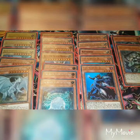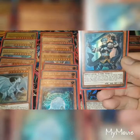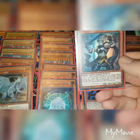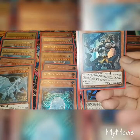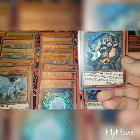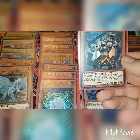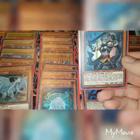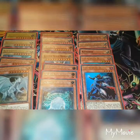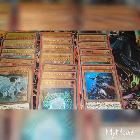Next up, Protector with Eyes of Blue: when this card is normal summoned, you can special summon one level one light tuner from your hand. You can target one effect monster you control, send it to the graveyard, and if you do, special summon one Blue-Eyes monster from your hand. You can only use this effect of Protector with Eyes of Blue once per turn. Theoretically you could run that at two, but I like to run it at three.